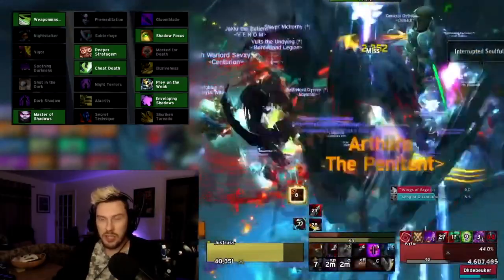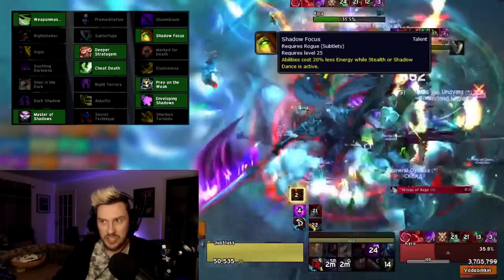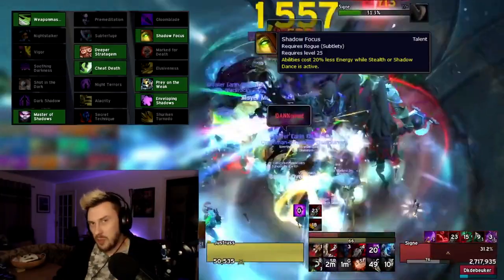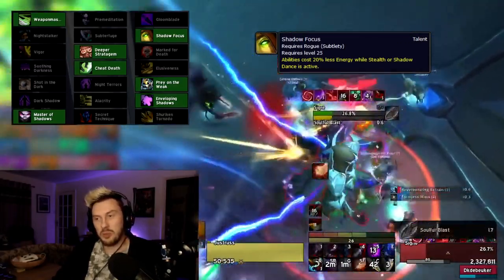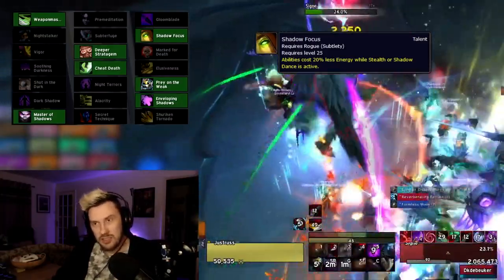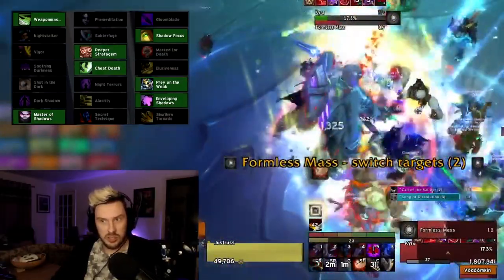Moving on to the level 25 row, there is absolutely only one option: Shadow Focus. Abilities cost 20% less energy while Stealth or Shadow Dance is active. It's less about the Stealth part and more about Shadow Dance. We're going to spend a lot of time in Shadow Dance, especially since we'll be taking Enveloping Shadows later, giving us more Shadow Dances. So more time in Shadow Dance with cheaper energy costs is obviously a really great thing — no competition there.